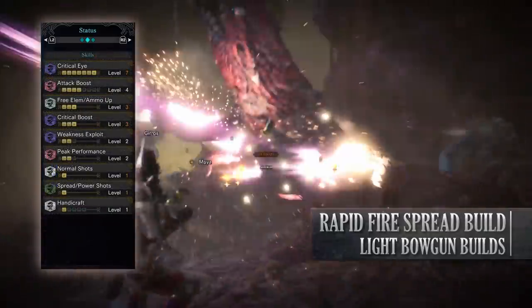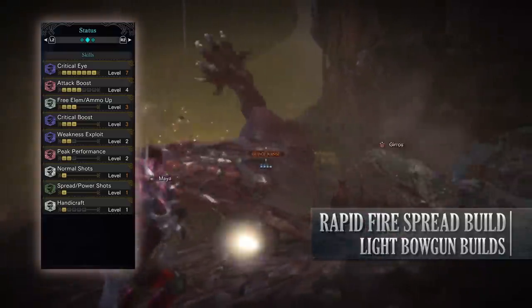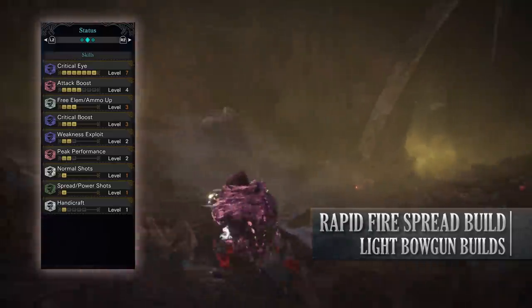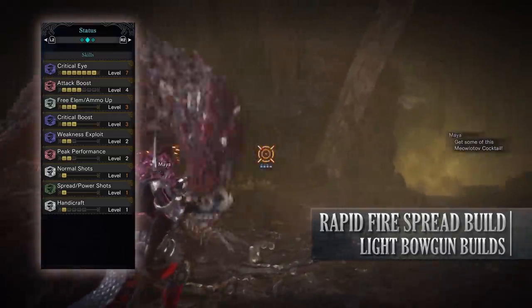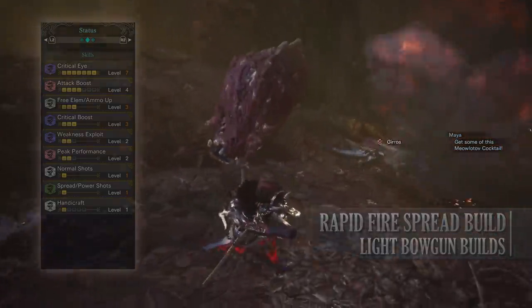As for the skills you'll have: Critical Eye level 7, Attack Boost level 4, Ammo Up level 3, Critical Boost level 3, Weakness Exploit level 2 — you only really need level 2 thanks to already having 75% affinity — Peak Performance level 2, Normal Shots, Spread Shots and Handicraft level 1. Handicraft is not needed on light bowgun builds whatsoever, but unfortunately this is just a byproduct of the actual gear we're wearing.